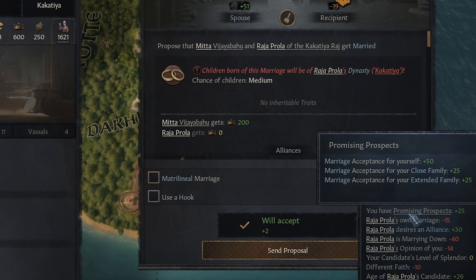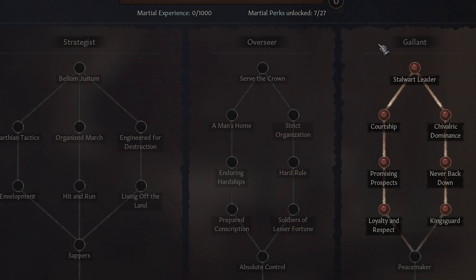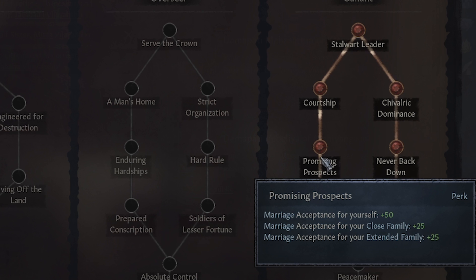Thankfully, we do have promising prospects, and this makes everyone much more likely to marry us. That's due to the fact that our leader has the martial lifestyle — you can have 5 different ones — and he started out as gallant, which is actually random. I did a couple of test runs: the first time I was strategist, the second time overseer, the third time gallant. Being gallant, we get the promising prospects trait, which gives plus 50 opinion for marriage for our main dude, and plus 25 for close or extended family. That's really going to help our half-sister potentially get married to that guy.